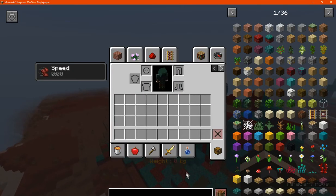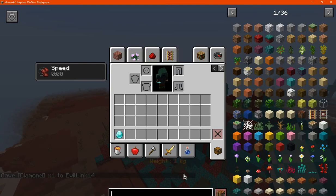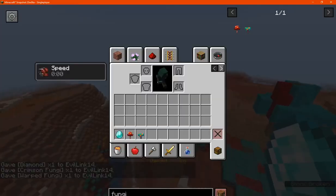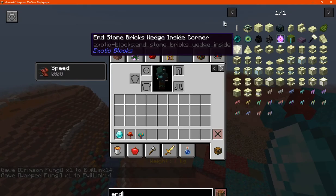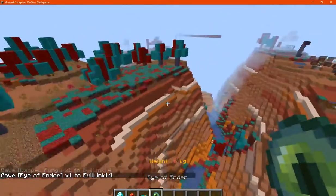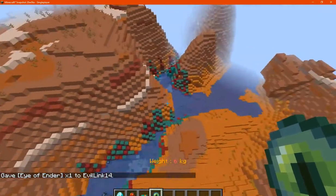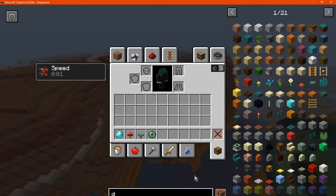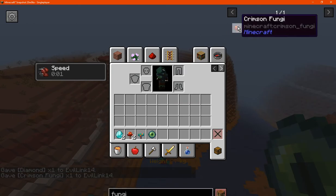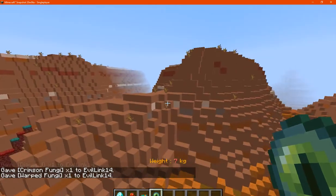We'll try a different dimension and see if it works, or if it's restricted to just doing it once. We'll try in the End as the only dimension we haven't tried yet — it should mostly apply these blocks. The Nether will likely already have them, but we'll try anyway. Note this only works on 1.16, so it may not apply if it doesn't have access to the new fungi added.